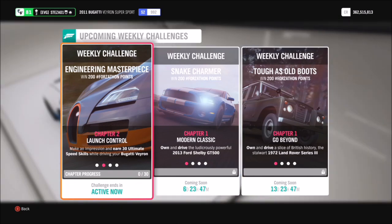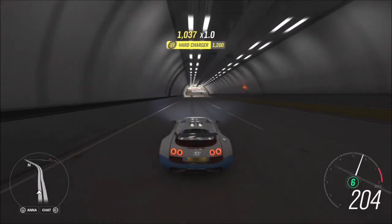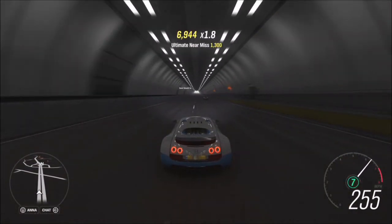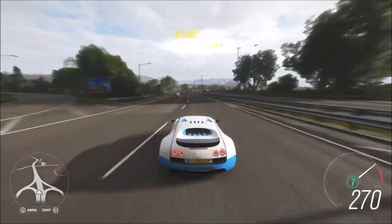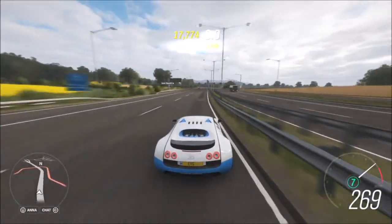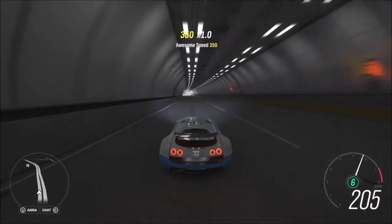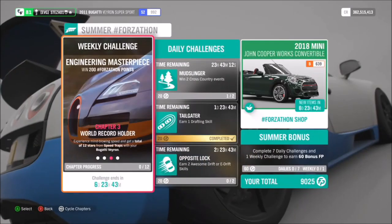The first challenge wants you to earn 30 ultimate speed skills. An ultimate speed skill is a speed skill that's over 200 miles per hour. Very easy to rack up — the easiest method is to hit the highway. It's basically about two lengths of the highway. After my first length, I got 15 ultimate speed skills, and on the way back I got 30. It'll take about five minutes, if that. You don't need to tune the Supersport because it will happily hit over 200 miles per hour with no issue, but if you want to make it quicker, you can use the tune I showed earlier. Really easy challenge — not too difficult to get 30 ultimate speed skills.